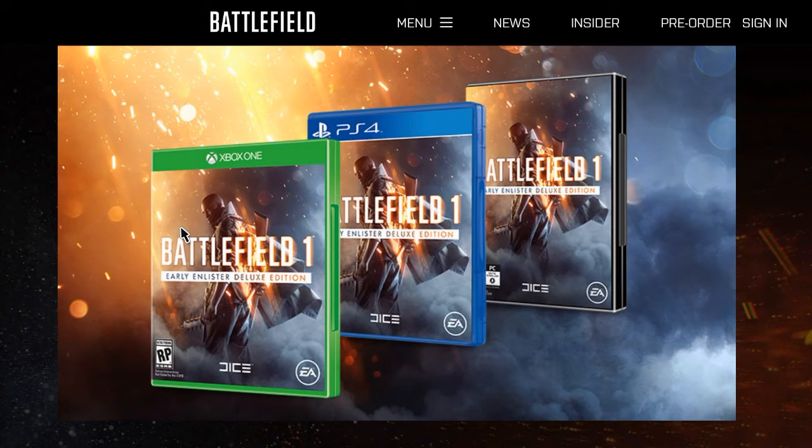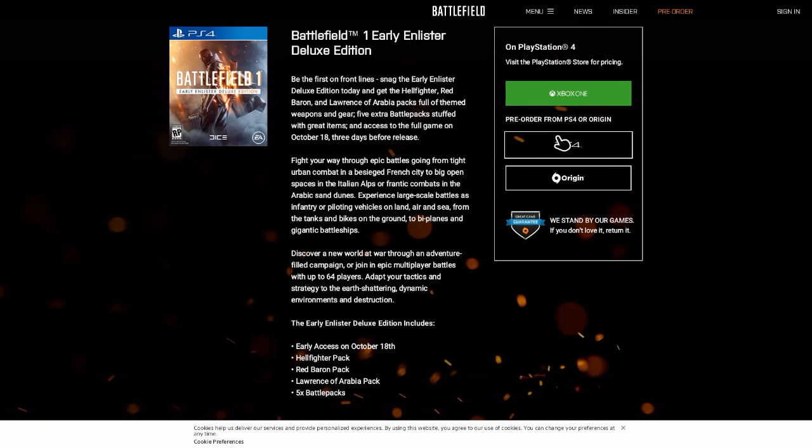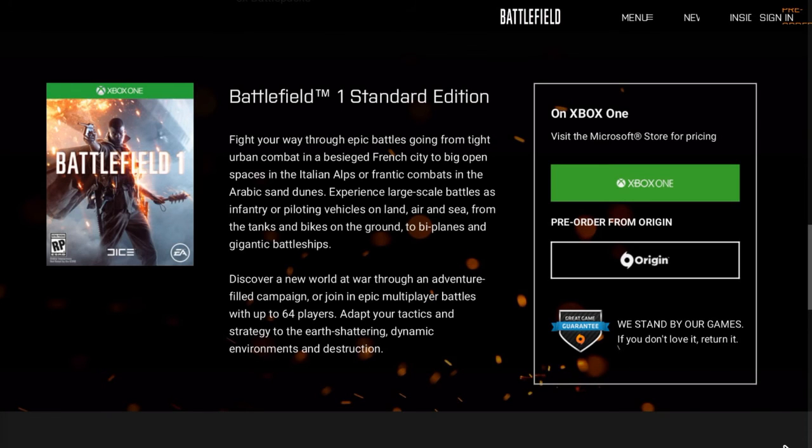Here is the cover art for the Deluxe Edition. When you pre-order it, you get it on the 18th of October instead of the 21st. It will be roughly around 55 to 60 pounds in the UK, and in the US it's probably going to cost around 78 to 80 dollars. You get a couple of battle packs, some camos, and other stuff — but mainly you're pre-ordering just to get it early. This is for PS4, Xbox One, and PC.